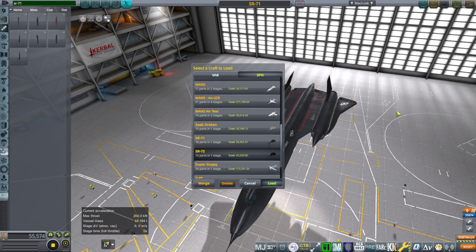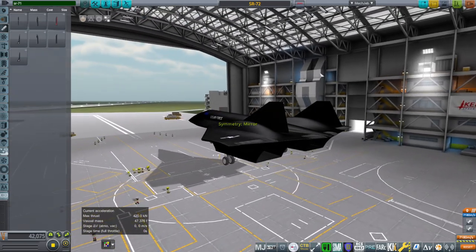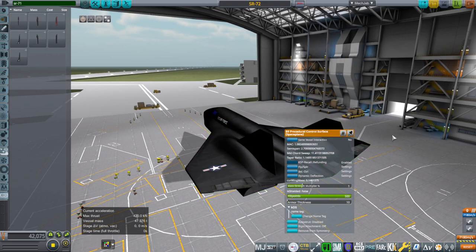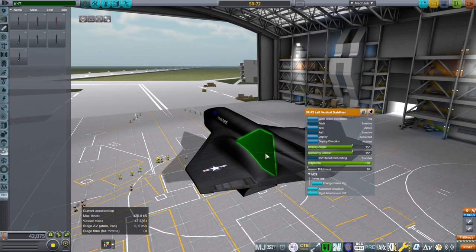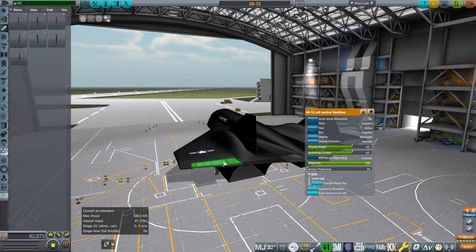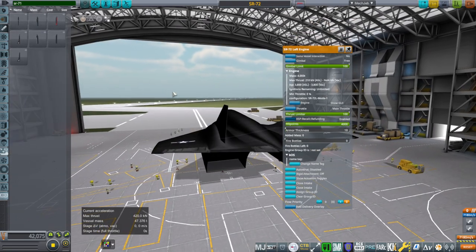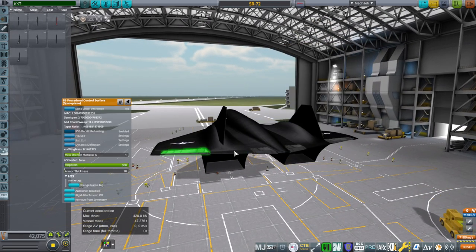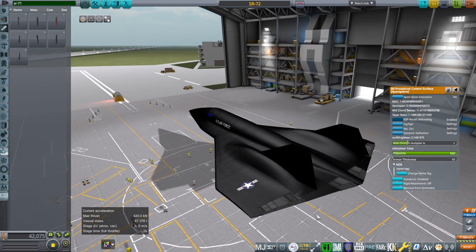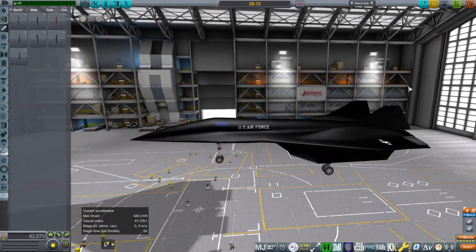The SR-72 SCRAMJET — as you can see, basically the same size as the SR-71, as indicated by Lockheed. It does have the all-moving vertical stabilizers, since this was made more recently. It also has the engines coming with it because it needed the special SCRAMJET configuration. All it really needs are B9 Procedural control surfaces on the wing or body, and the landing gear — then it's ready to go.